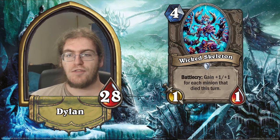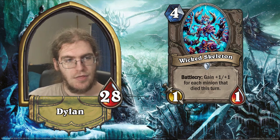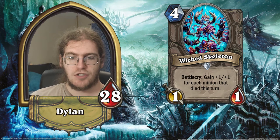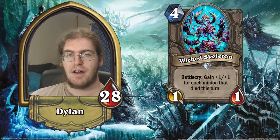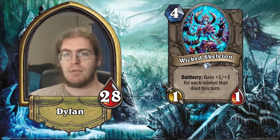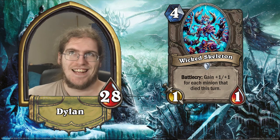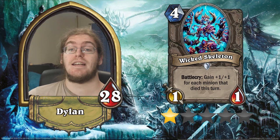Wicked Skeleton — it's a 1/1 for four that gains plus one/plus one for each minion that died this turn. Much like other cards in this vein that get really good based on a bunch of minions being dead, this card is terrible. Flesh-Eating Ghoul is a 2/3 for two that gets plus one attack from minions dying as a battlecry and nobody's ever played that in a competitive deck in the last three years. So certainly nobody is going to play Wicked Skeleton. There's no deck that murders so many minions all at once and can also afford to play a 1/1 for four. This card is one star — if I did zero stars I would give this zero stars. This card is trash.